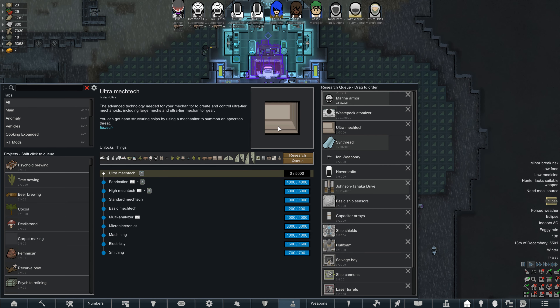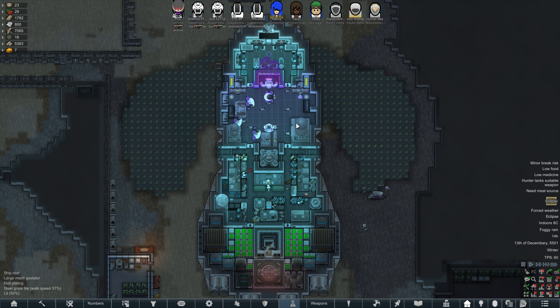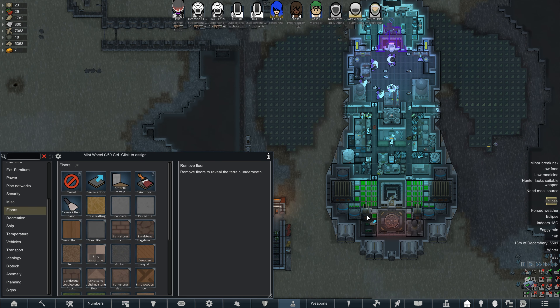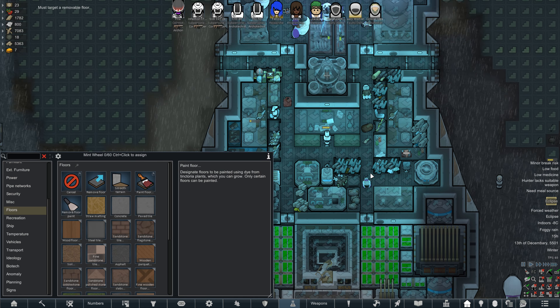Hey guys, Dale here back with some more RimWorld. You might notice we're deconstructing all the ship hull we just built. When we finish ultra mech tech with 'Save Our Ship,' we're getting some mechanoid walls that are kind of a mechanoid color, as well as the mechanoid ship hull. They don't have higher stats or anything, but it feels more on brand for the playthrough. We'll wait until that's finished before putting down ship hull, and we might also swap out all our other ship hull. We can probably get a head start by removing floors.